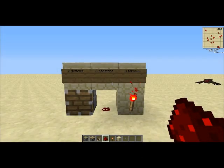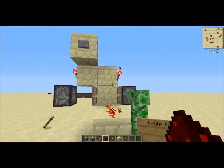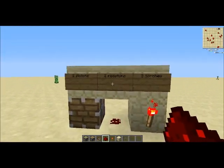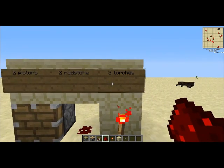Hey guys, Mr. Tomoman here, and today I'll be showing you how to make a T-foot flop and what it does. What you need for this is just two pistons, two redstone, and three torches.